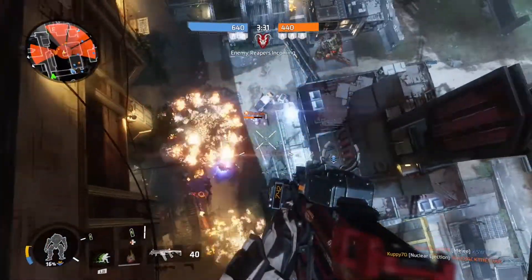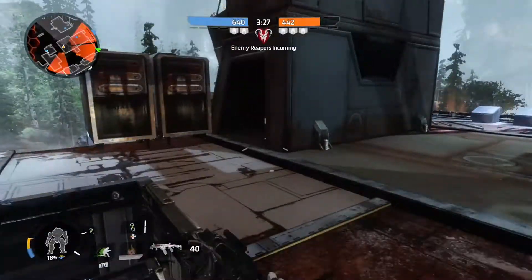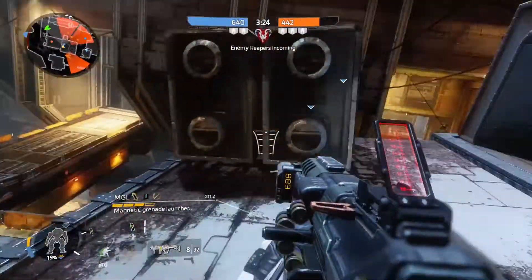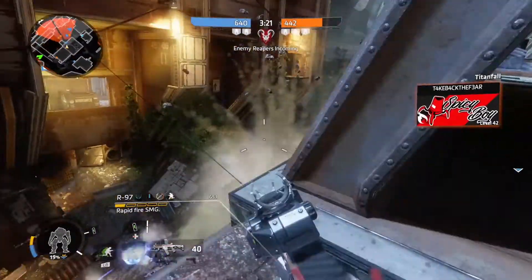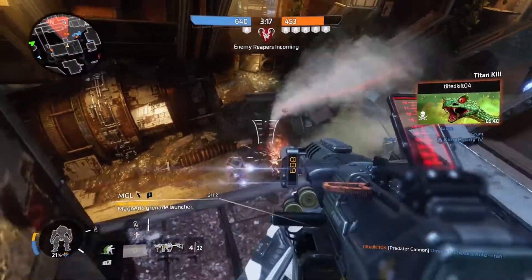My friend managed to give me a battery so we have full shields. I get close to a Scorch to get some pilot kills with the smart core — that's what it does best. Then we destroy the auto titan. The dog is barking in the background.